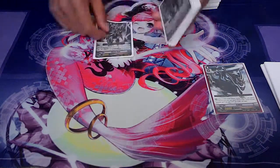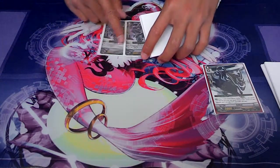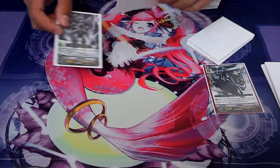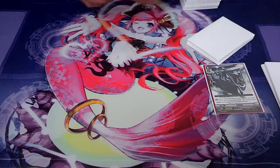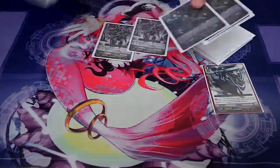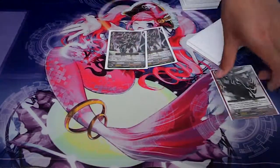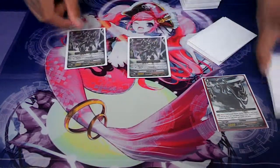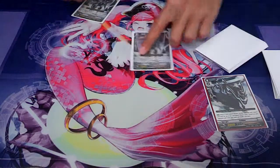For grade twos I run eleven. I run two Blaster Darks now. People keep telling me one is enough, but in Japan they've always run two. What happens is you could ride it, or check it in damage before it even gets to your hand, or you might not have the ride chain. You want to draw into it so you can use Nightmare Painter to soul charge it in. If you don't have Phantom Bluster Over Dragon, you at least have an 18k or 11k body which is better than 10k.